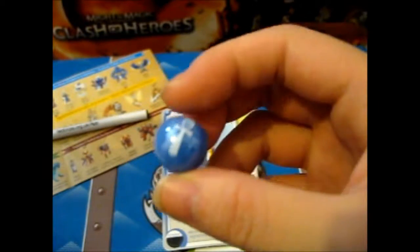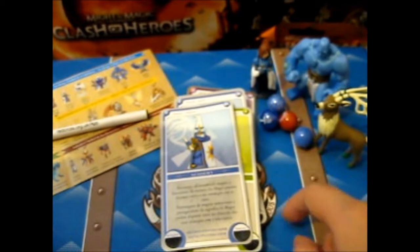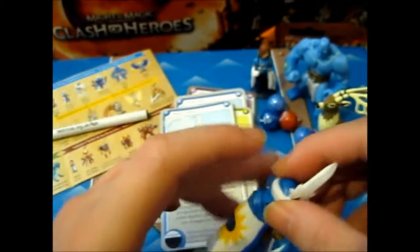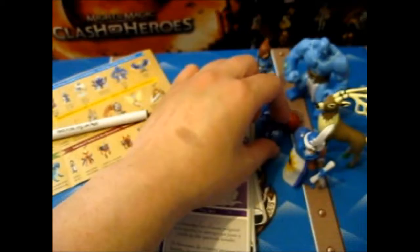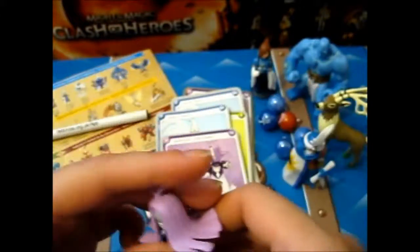It actually came with its own glass marble. In this opening we've got three of them, so that's just a good thing or not. And we'll put one more. It's Phantasma from the Necro. And we have another blue one. Must be really lucky with the blue marbles. She looks more like a zombie-like thing. But there we go.